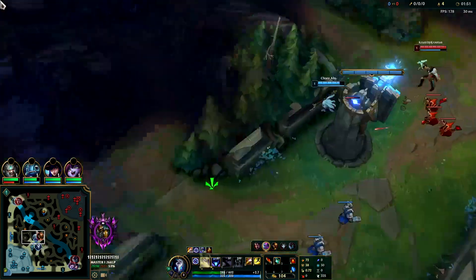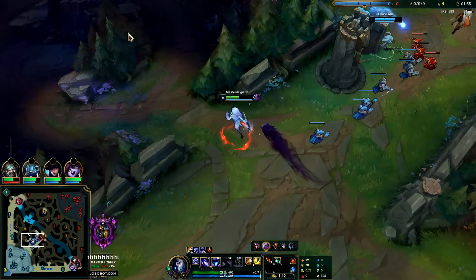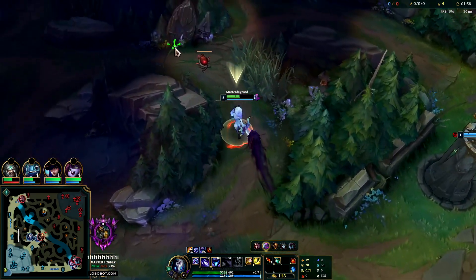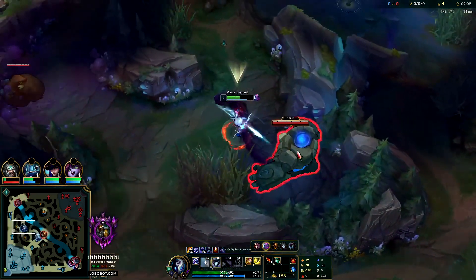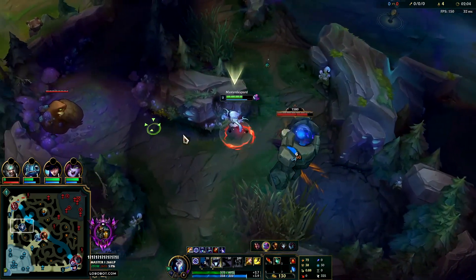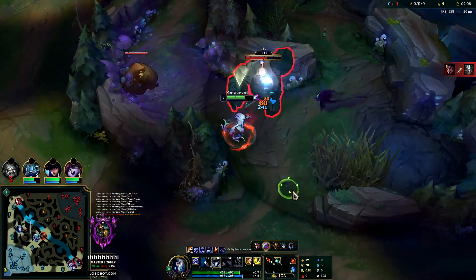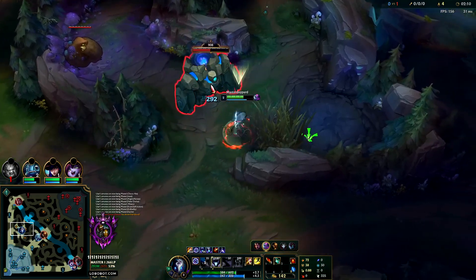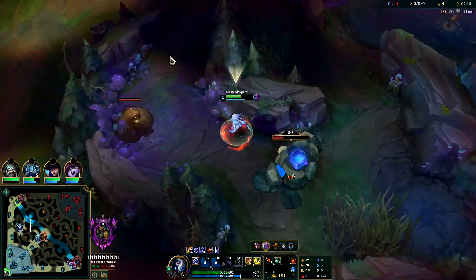Now we're going to cross over with our Q. Evelyn started bot side, she probably got a big leash from Maokai - all three of them can't invade her. We'll run into her and pick up the kill. Evelyn did get a buff on her R but she's still very beatable, especially if you pressure her early. You want to Q inside of your W to get your Q cooldown back - puts it on a much lower cooldown.